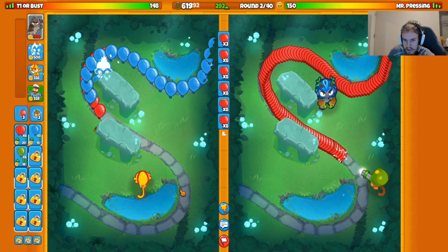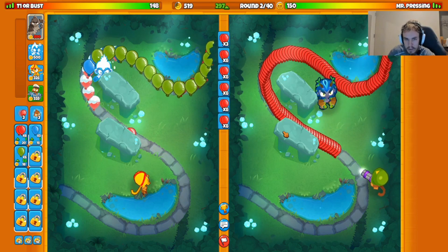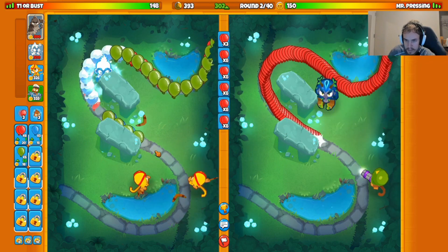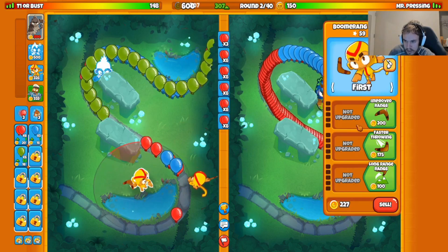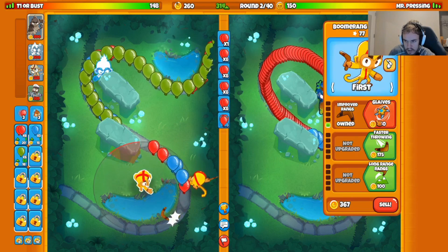Pat's going to give you the plus one damage on your boomerang, which helps a little bit. Additionally, it's going to help a ton for MOAB rushes, which is what I'm really excited about. We'll see how Pat ends up working out for us here.